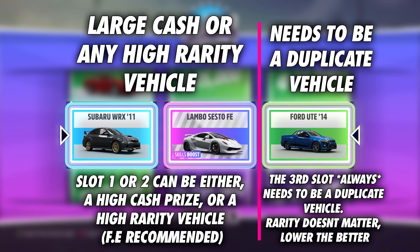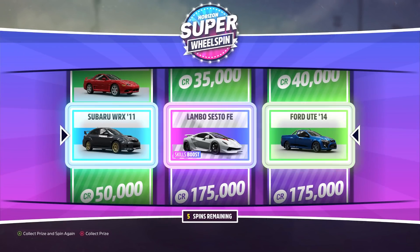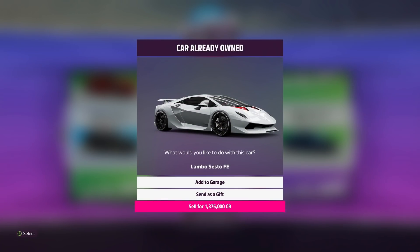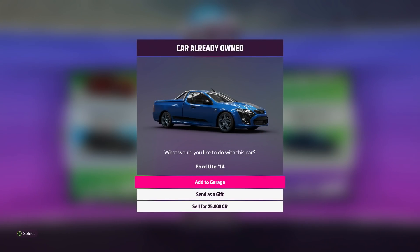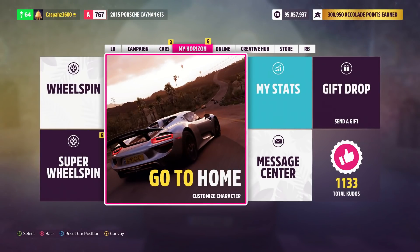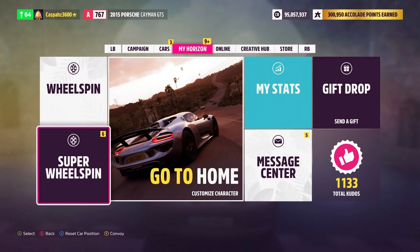I know this is making it look a little more complicated than it actually is, but once you get your head around it you'll realise how simple this really is. So once you land yourself a wheel spin that fits the requirements, you then want to go ahead and quick sell the vehicles if they're duplicates in the first two slots. When the menu for the third vehicle in the wheel spin comes up asking if you want to sell or gift the vehicle, do not press anything and go ahead and close your game. You then want to load back up and as you can see here, the game has given me back the wheel spin that I just used before I closed the game.